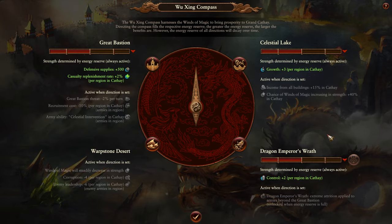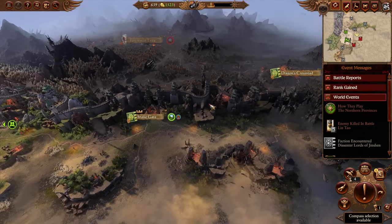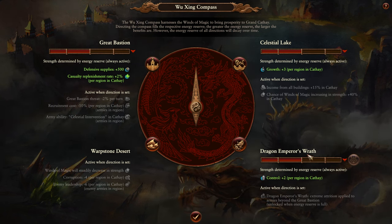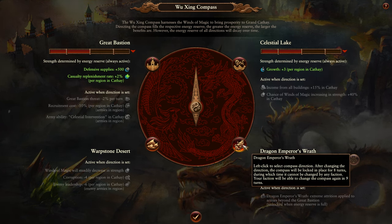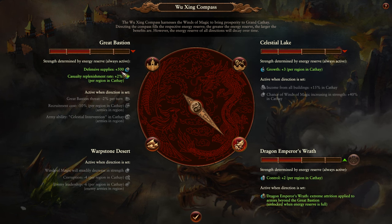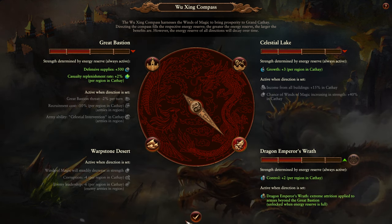Your biggest threat in this campaign is to the north. There's a man named Vilitch to the north — he's a chaos lord who lives right here and is extremely powerful if you let him get out of control. The chaos dwarfs are also dangerous but less so. Click Dragon Emperor's Wrath — this ability is very good even on Legendary. We have essentially 10 turns to take care of the north before heading south, where we'll switch to the Great Bastion and use Celestial Intervention.